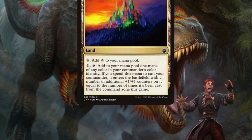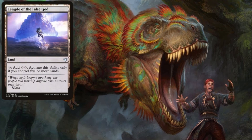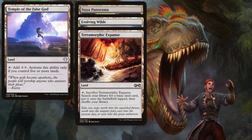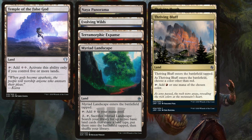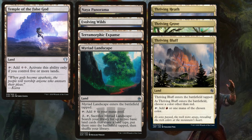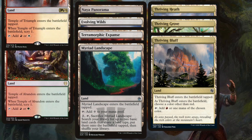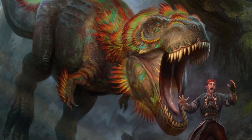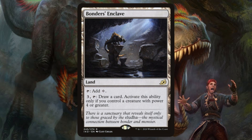Coming up last, we have the land lightning round. Temple of the False God helps us ramp as long as we have five lands. Naya Panorama, Evolving Wilds, Terramorphic Expanse, and Myriad Landscape all help us grab the lands we're looking for from our library. Thriving Heath, Grove, and Bluff help us further correct our color spread. Inspiring Vantage is useful early game. And Temple of Abandon, Triumph, and Plenty all let us scry one on entry. Finally, our last non-basic land is Bonders' Enclave — if we control a creature with power four or greater, which we will, we get to pay three and tap it to draw a card.